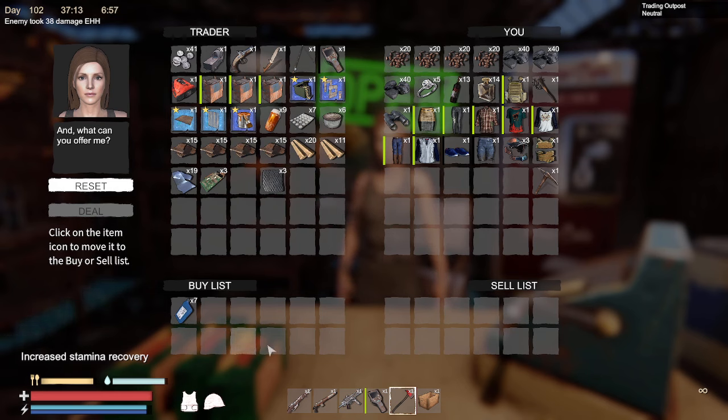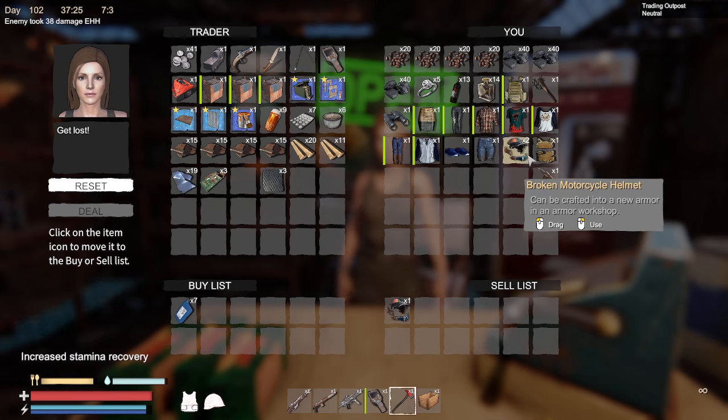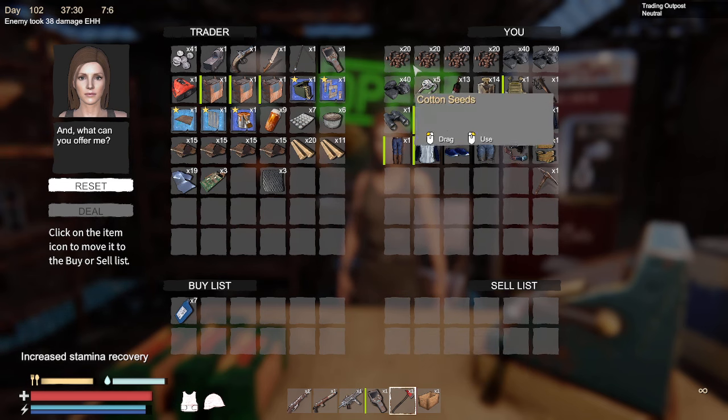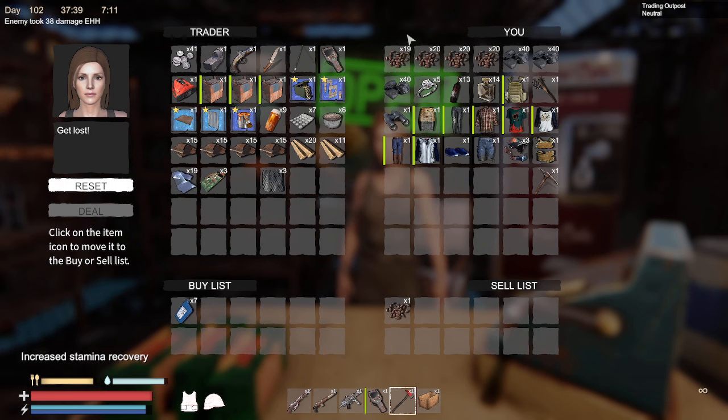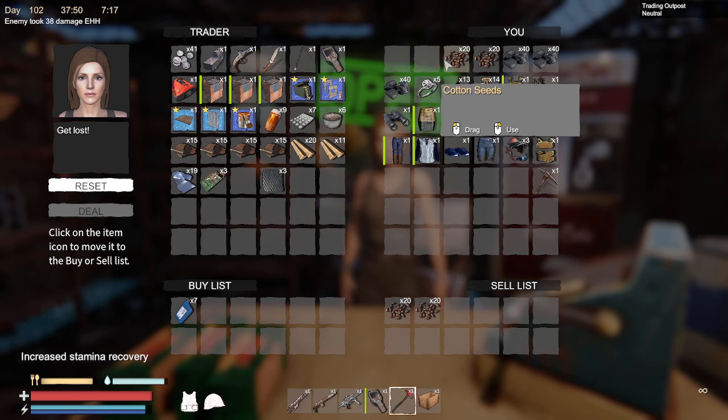Somebody said you cannot sell broken armor. Well, that's armor — we'll save that till last. You can also sell seeds. I've been accumulating tons of cotton seeds. I wish we could drag it over; I don't think they made that option yet. And if you give her enough of them, it's just like anything else. Granted, the chemical substance is expensive.